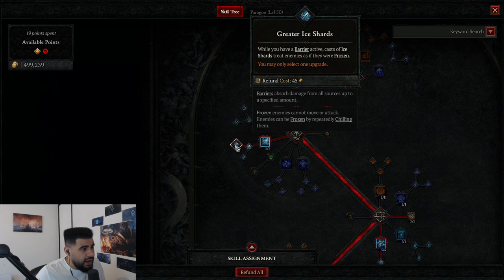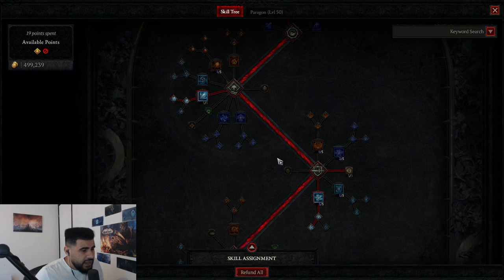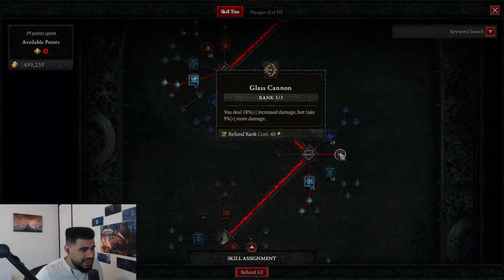I went with Greater Ice Shards, which means when you have a barrier, your Ice Shards treat enemies as if they were frozen. If enemies are frozen, they will always Ricochet, so you always do more AoE damage, and on top of that it also has a kind of shatter effect — 25% increased damage to frozen enemies — so you definitely want that. The other thing that you always want for pretty much every single Sorcerer build is Glass Cannon. You always want to max Glass Cannon.